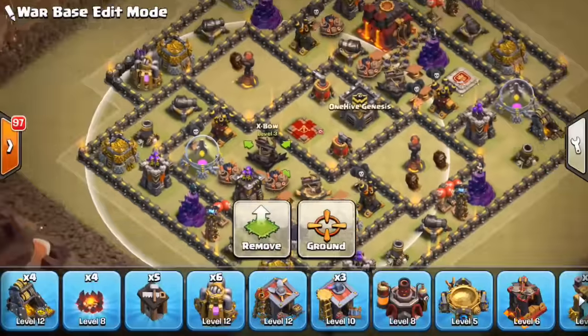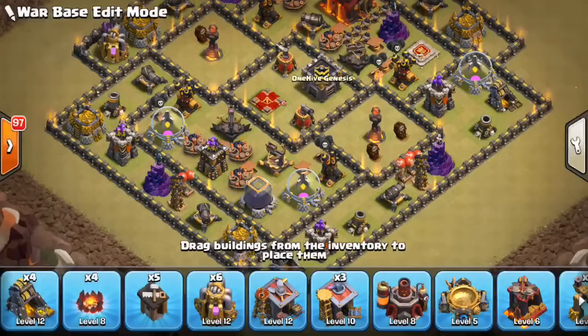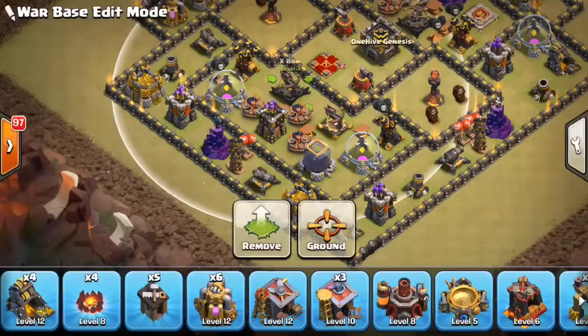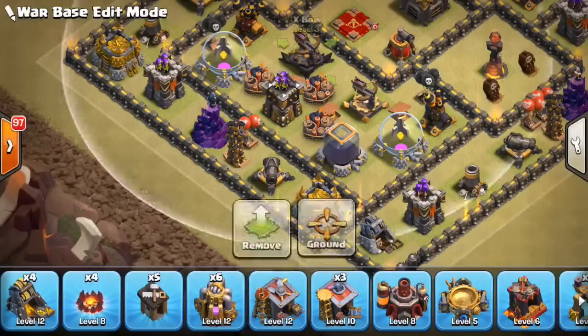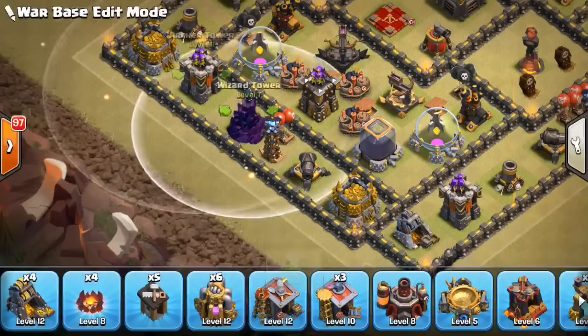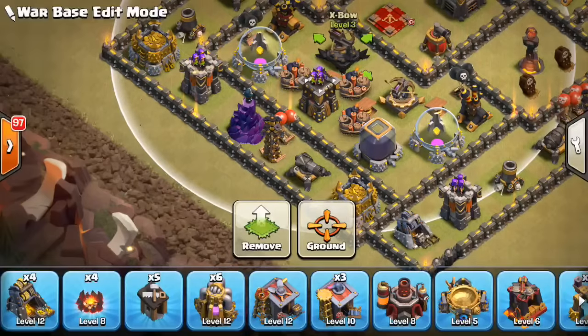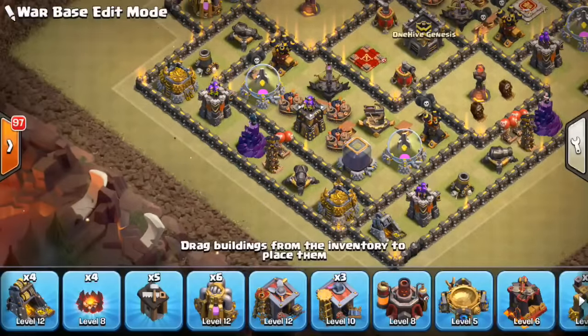The point defense all around — the X-Bows and everything — helps make sure she can't just sit there and take out your Inferno without taking much damage. These two X-Bows on this part of the base, plus this Archer Tower, make it very difficult to Queen Walk because these three buildings are all out of range from the Queen. Even if she enters into this first compartment, the two X-Bows are still out of range. So keep buildings out of range of the Queen, especially point defense like X-Bows and Archer Towers, because they do the most damage.